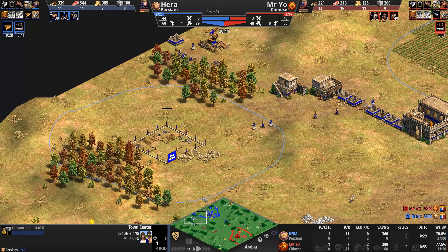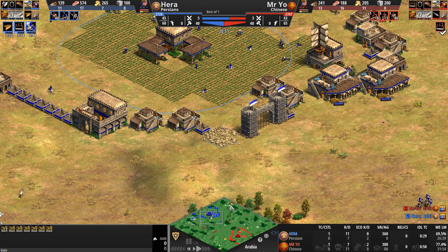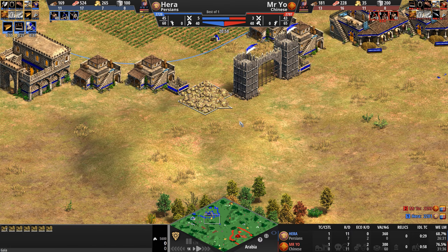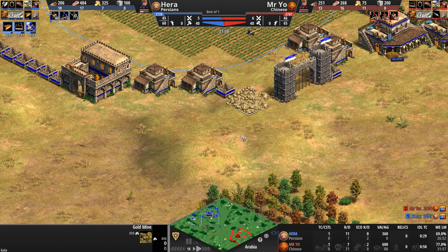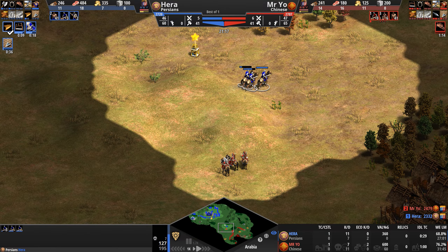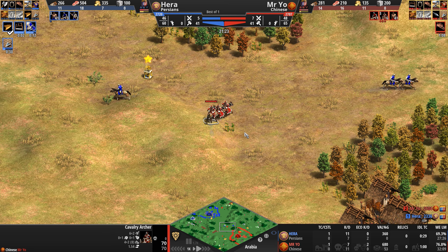And there they are — cav archers coming out for our Chinese. Let's see what kind of damage they can get done. Hera with a second town center — surprisingly not more forward-facing to control the gold, though there seem to be hills making it hard to place. In any event, Hera discovers the presence of these cav archers. Upgrades: +2 attack, +1 armor — absolutely not terrible.